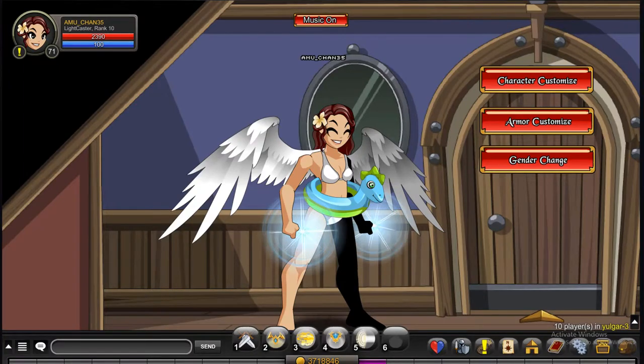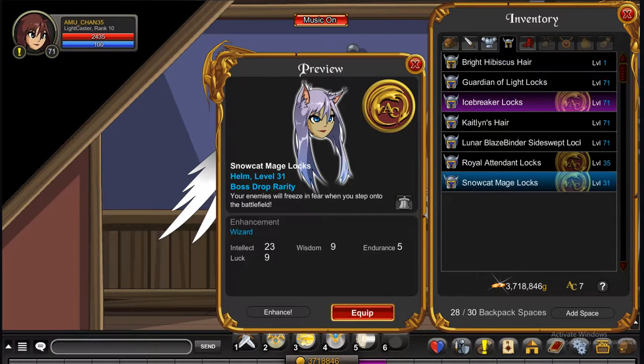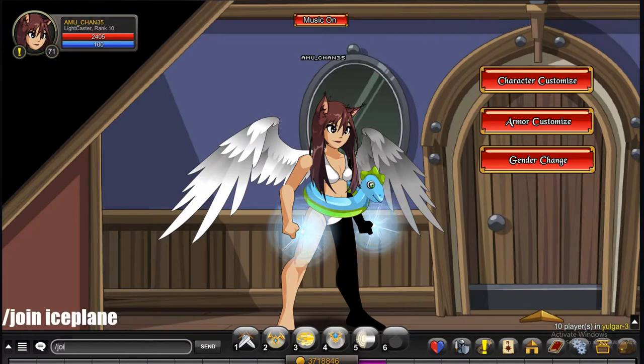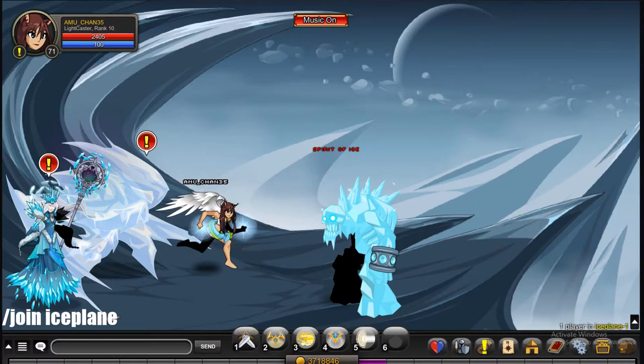Starting off with our next two hairs, they can be obtained in the same map and they're just two different variations of each other. The first one is the Icebreaker Locks and the second one is the Snowcat Mage Locks. They both can be customized. To get these two, do slash join ice plane.